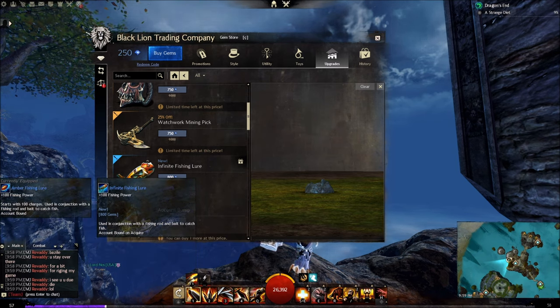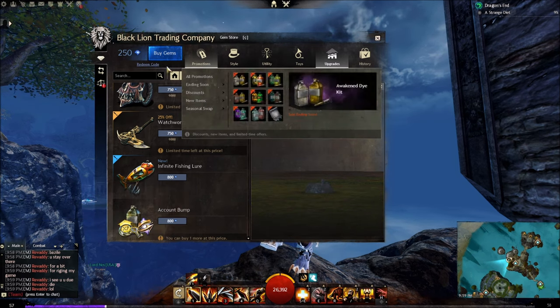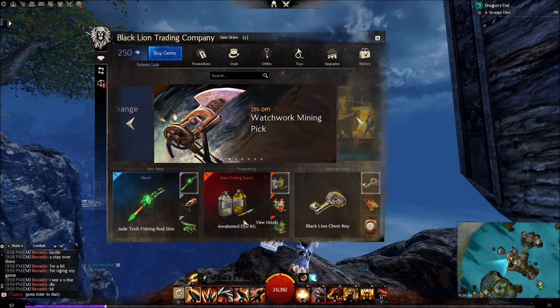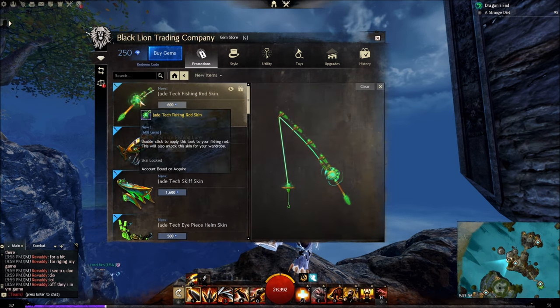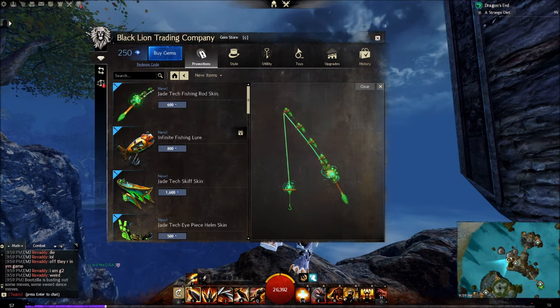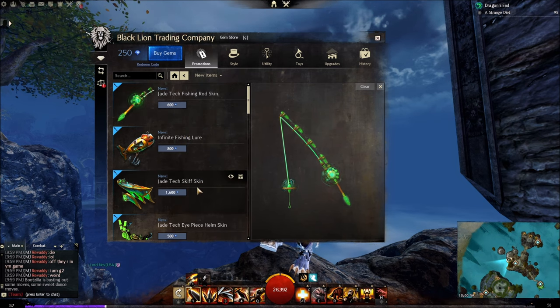If you like fishing then this is good for you. I love fishing so maybe I'll consider it. Let me go back to home — JTech Fishing Rod Skin, whoa, 600 gems. Double click to apply — okay, this is just a skin. If you just want the skin, that is good too.